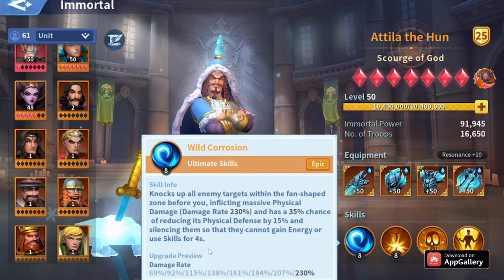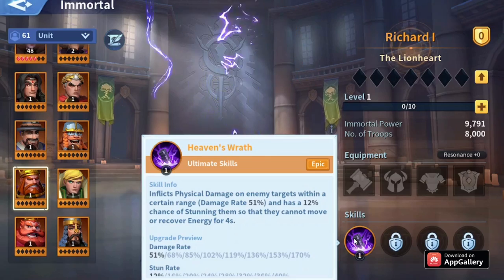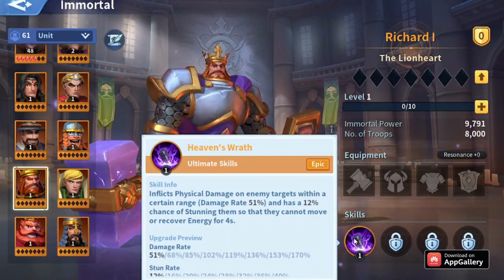Richard applies stun to three immortals, which is a bit better for control. A silenced immortal can still gain energy and keep attacking, but they cannot cast any trigger skills or their ultimate skill.